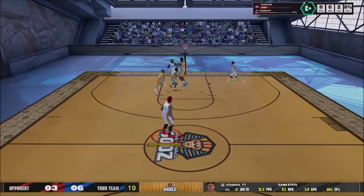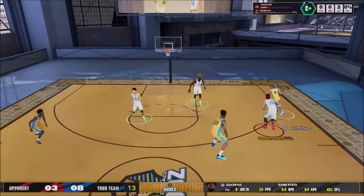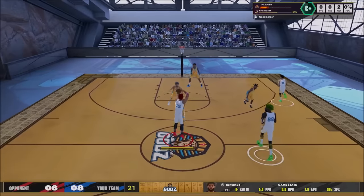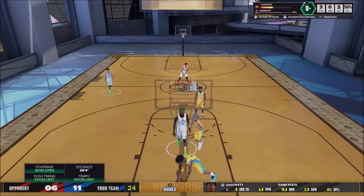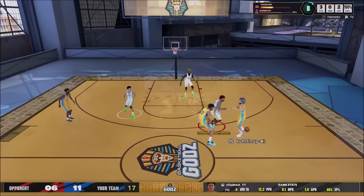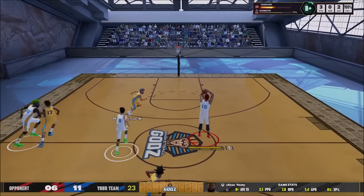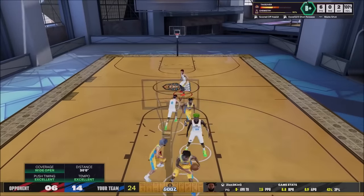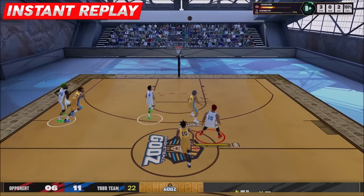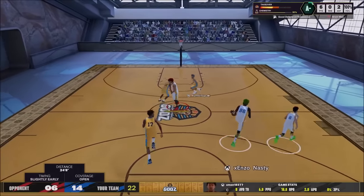Some of these guys have 93 three-pointers and they're not shooting as consistently as I'm shooting. Even my teammate X Cash — look at this from the logo, green! We are shooting from half court with rhythm shooting and a 25 three-pointer. Look at the top right — I'm shooting 100% in this game. One for one, our only three-point attempt made from half court. Second attempt — green! Two for two. Look at the top right, no shooting badges are popping up. One from right in front of the half-court line, one from basically on the half-court line — back-to-back greens. Two for two from three with a 25 three-pointer from half court.